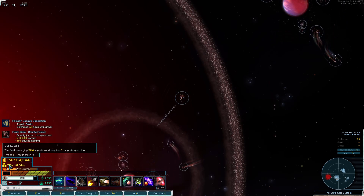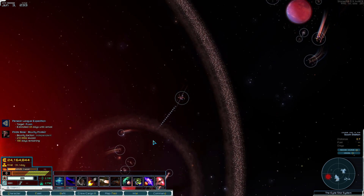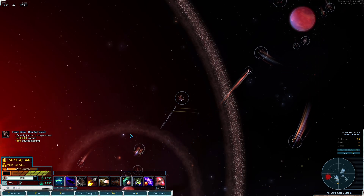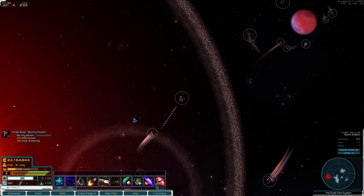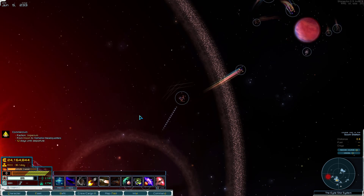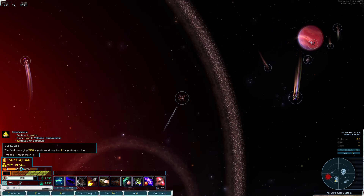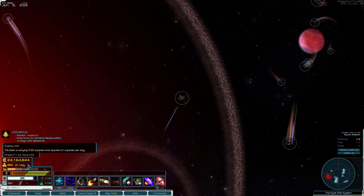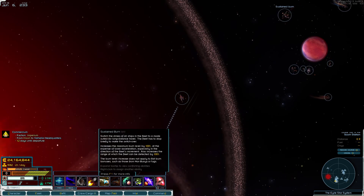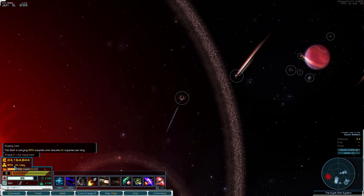How many supplies you can have on board will determine how large of a fleet you can have. Currently the fleet limit is 30, although I might be mistaken. Every ship needs a certain number of supplies per day to function correctly, and the more ships you have, the more supplies you will need to maintain the fleet.